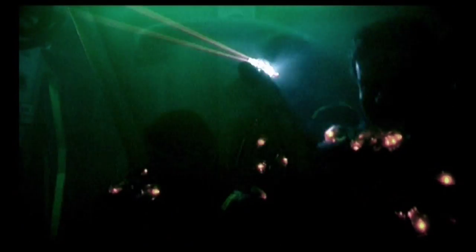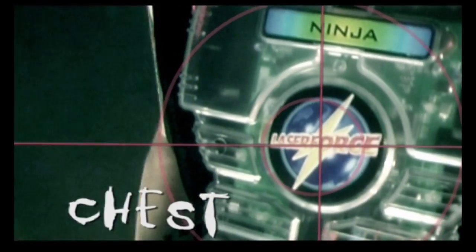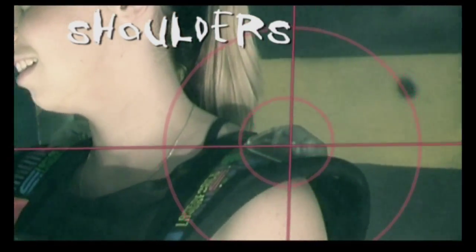Score as many points as you can. You're coming up against others just like you, but that shouldn't stop you from zapping as many as you can. Hit zones are in the chest, on the shoulders, the middle of the back, and on the phaser.